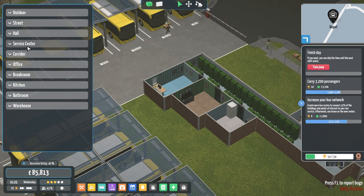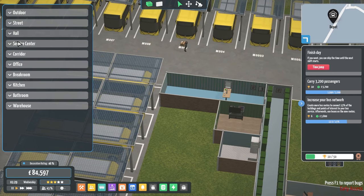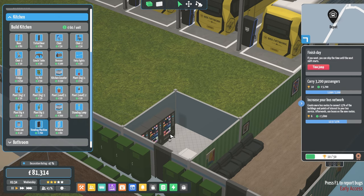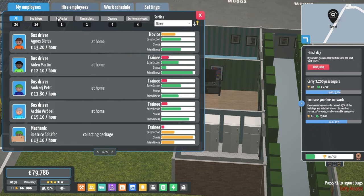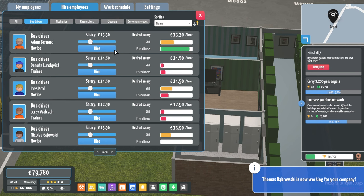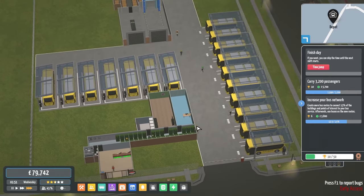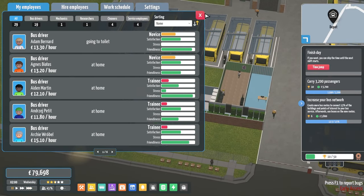All those are done, so now we just need to get more bus drivers. Let's expand this office all the way up to here, and we'll extend the break room all the way up here as well. Then we'll add three vending machines and three more fridges. Now we just need to hire a few more bus drivers — 18 should be enough, actually 19 should be enough. We're literally just going to skip forward now to when we start sending buses out onto the routes.